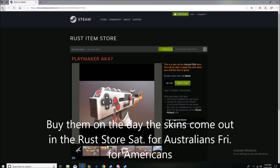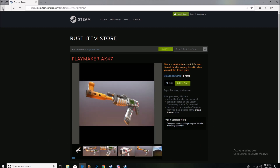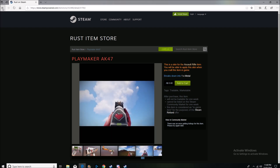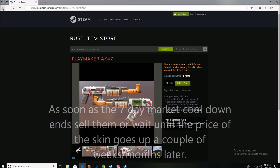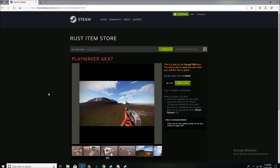If you live in Australia, check the store every Saturday; if you're in America, check every Friday — that's when the new skins release. Buy them on release day, then there's a seven-day cooldown before you can sell on the community market. Once that cooldown ends, try to sell on the first day it opens so you're selling at the same time as everyone else — that's when you'll make your most profit. Waiting longer becomes a lot more risky.